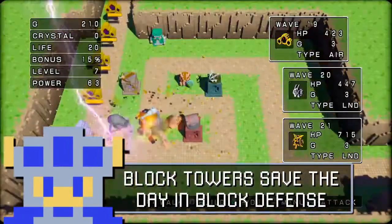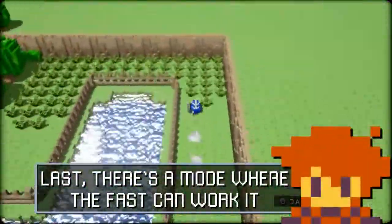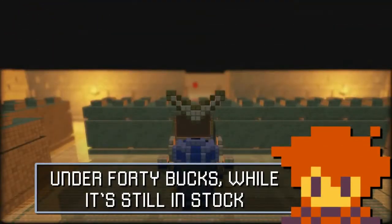Waves of enemies that are so intense, black towers save the day in Block Defense. Last there's a mode where the fast can work it, set your quickest times in the Super Dash Circuit. 3D.GameHero's got the blocks that rock — under 40 bucks while it's still in stock.